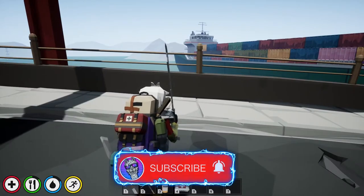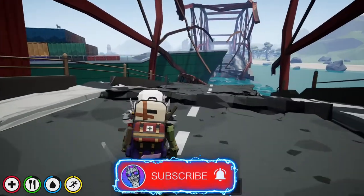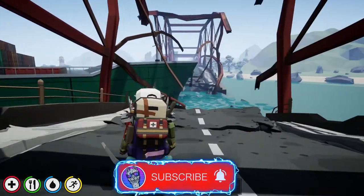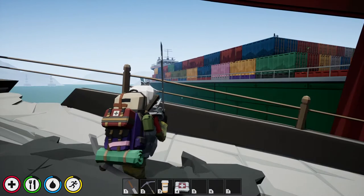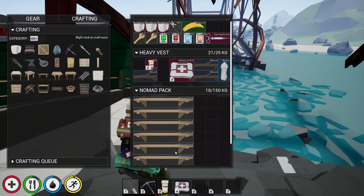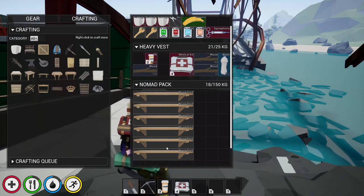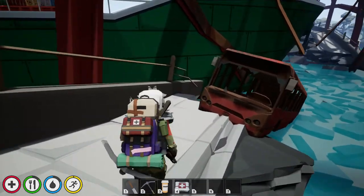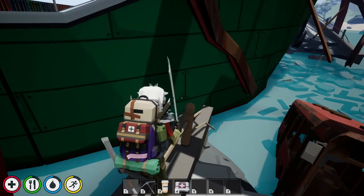Hello guys and welcome back. Today I'm going to show you how to get onto the cargo ship, because it is full of loot — all these containers at the front and the back can be opened. We're going to require some wood shells that you can craft yourself using 40 wood. I've been gathering some wood and crafted some shells. Now there are multiple ways of doing this.